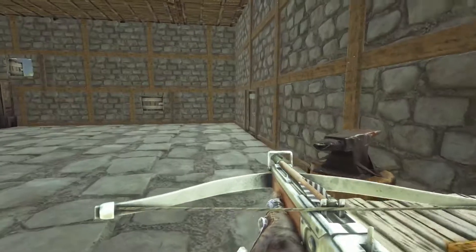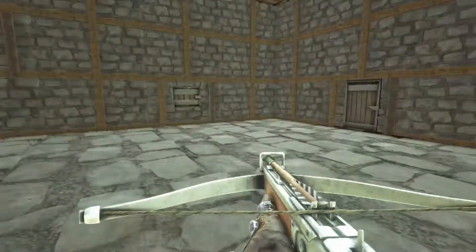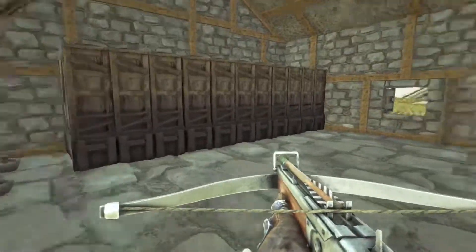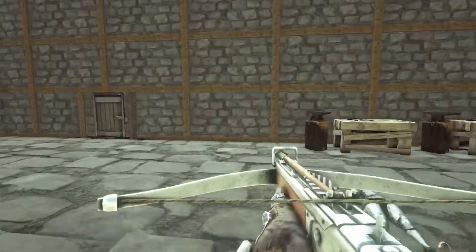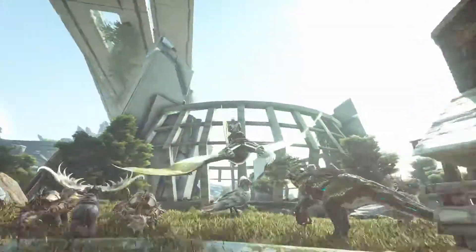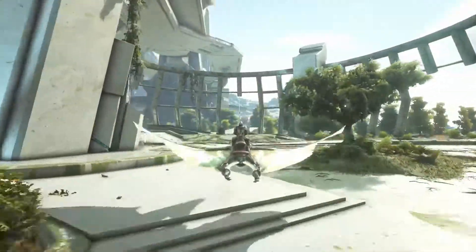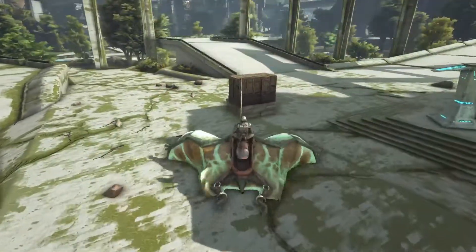What we're going to get into today is I want to put up a fabricator, because we need to start making a little bit of polymer. You need that polymer in order to make these enforcers. Let's run over and check. So I'm using this little teleporter over here. I put up my storage boxes over here.